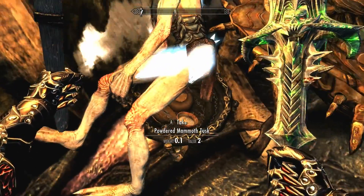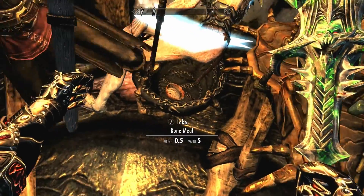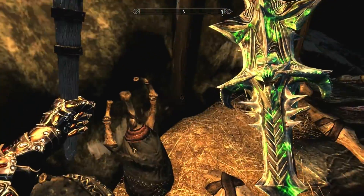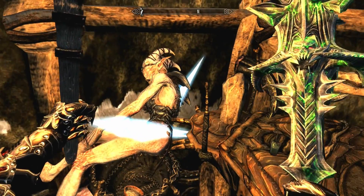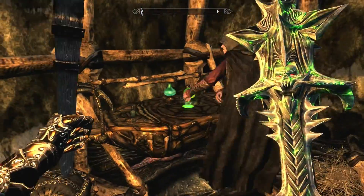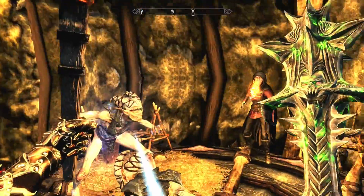Oh, more ingredients. Powdered mammoth tusk — you also don't see that very often. Okay, cool. I think that's everything. I don't see anything else. I'm just gonna move you, like, there — just to make sure. Nothing else around here. She's got a torch out as well.